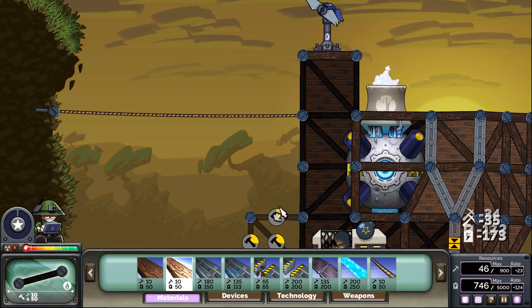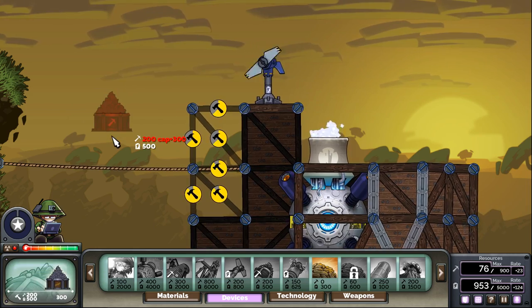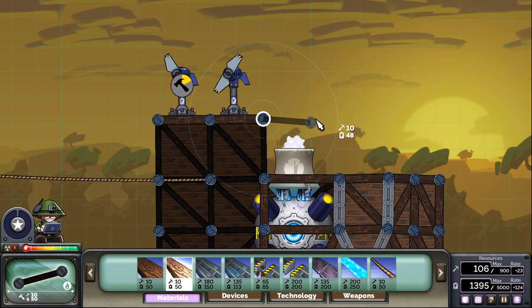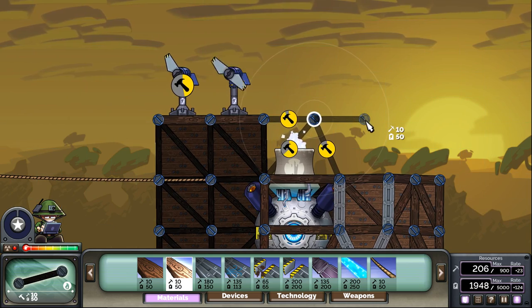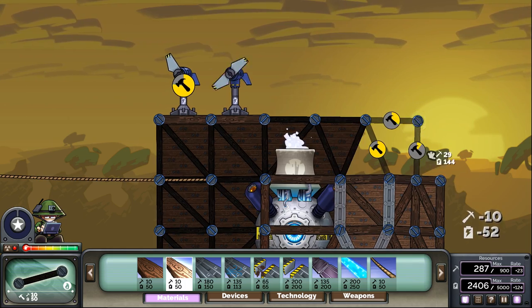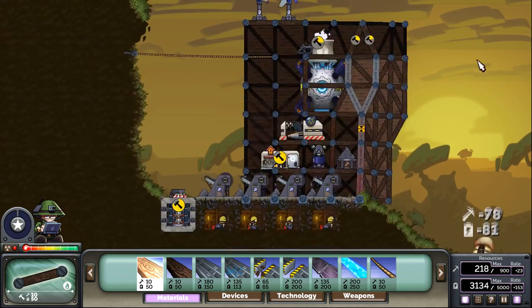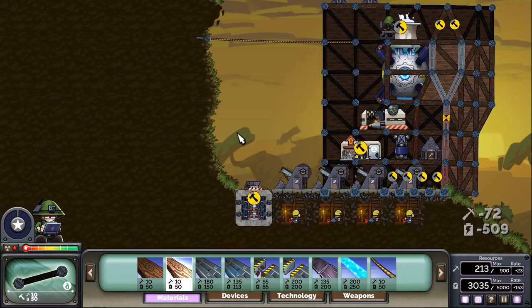Next order of business: setting up all the energy production necessary. It costs 4,000 energy to fire each missile, and we're going to want to have two missiles eventually — we're going to need a fair bit of energy production. We're going to fire 8,000 worth of energy every few seconds; it's kind of a lot. We'll need our regular sniper in here, please and thank you, with his wooden door.